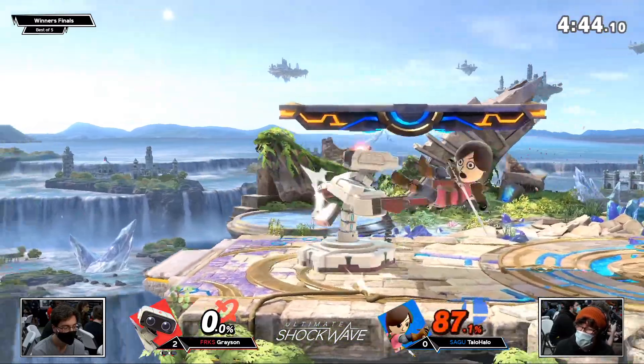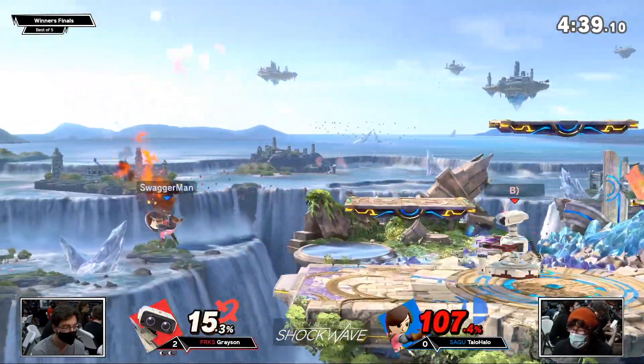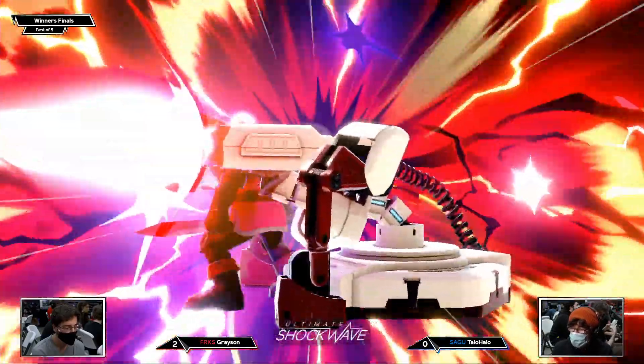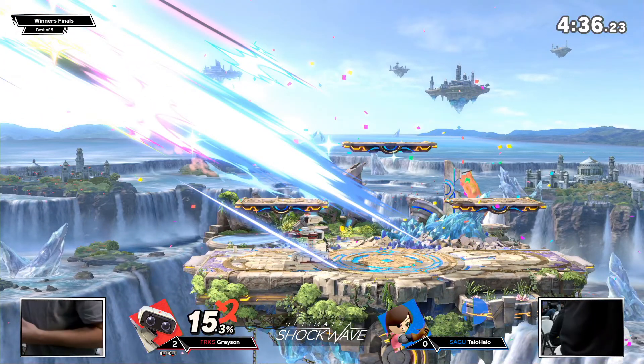Wait for him to mess up on your shield, but then you get to do something. But when Rob nairs or down tilts you as Mii Swordfighter, you don't have the out of shield to punish. Really, really solid play from Grayson — what could you expect? In a run back, I want to see TayloHalo stop playing this character like a zoner and start playing them like a sword character.